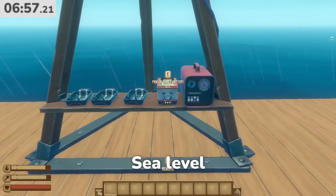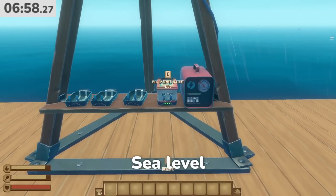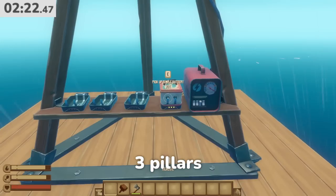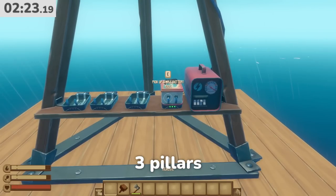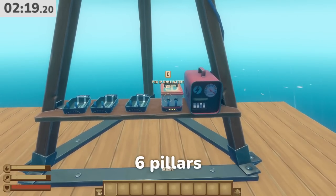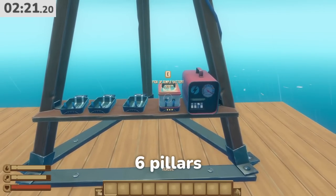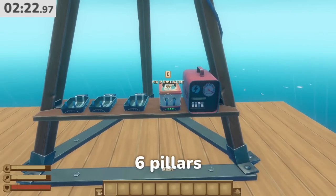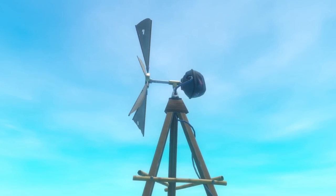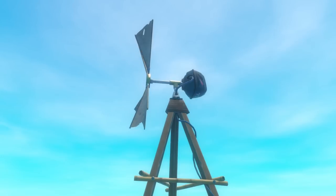The windmill at sea level took just about 7 minutes to fully charge a fully depleted simple battery. Raising the windmill up just 3 more levels more than halved that time, clocking out at around 2 minutes and 23 seconds. But does going up further continue to make a difference? Sadly, not really — the windmill at 6 pillars high only charged the battery 2 seconds faster than the one at 3 pillars, so this definitely wasn't worth the extra height. Going up 3 walls and you're good to go. All in all, confirmed.